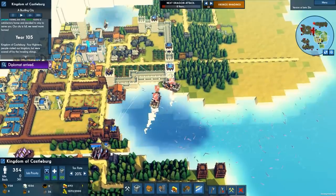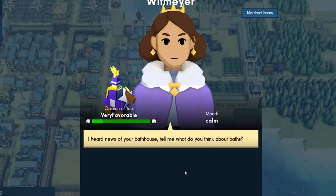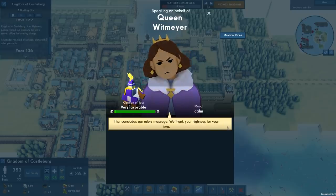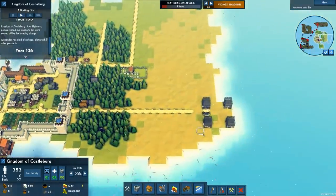We desperately need to rebuild and repair this. Queen Widomare has a message: she heard of our new bathhouse, saying it's normal to rarely take baths - it actually isn't. Now we're making her mad. Good - I'm still not doing it, I like my spell. She doesn't like it. This is funny - messing with AIs.